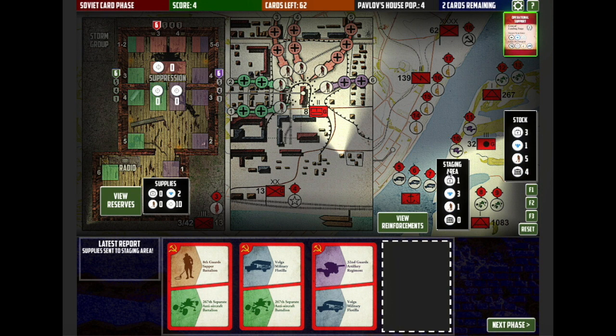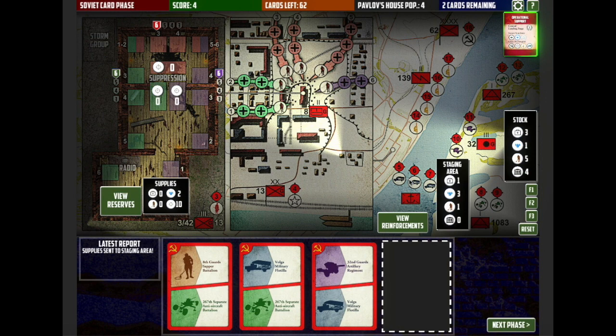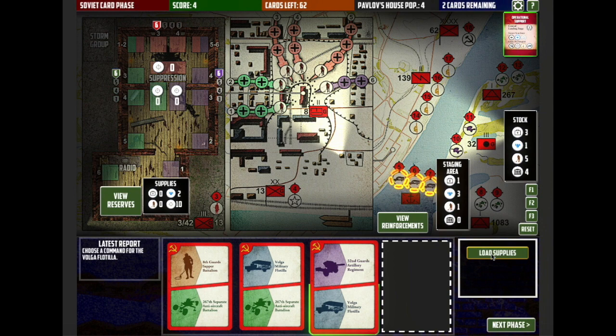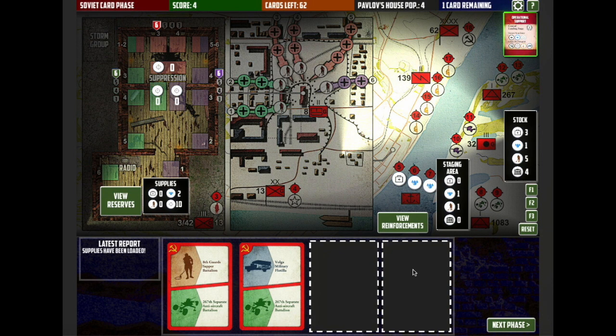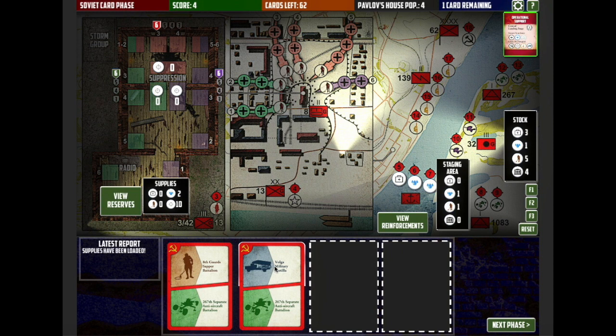Now you need to load them onto your staging area on the Volga, so you need to use one of these Volga military flotilla cards. I'm going to do that to load the supplies — click on the load supplies button. I've got five tokens but I can load up three spaces, so I'm going to move the first aid and two food tokens. Now I get to play three of the four cards. I'm going to play the military flotilla card, the same card, and deliver those supplies to Pavlov's House.